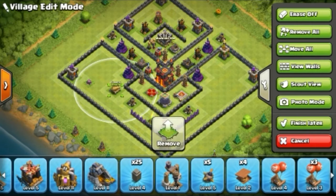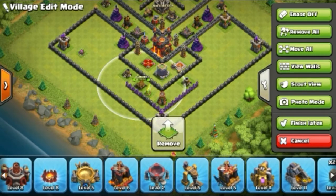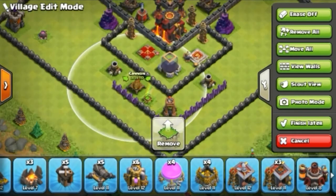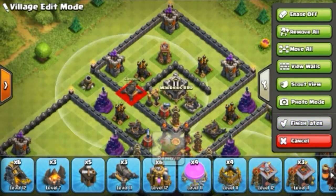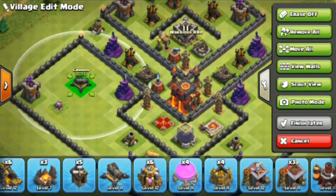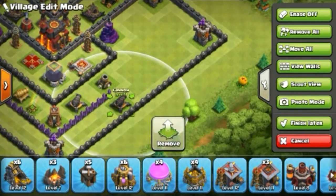Every time use this type of base because there are lots of advantages during trophy pushing time. Only 30 seconds is given to the opposing player to pick which side to attack from. So guys, every time use an uncommon base because an uncommon base benefits you a lot.